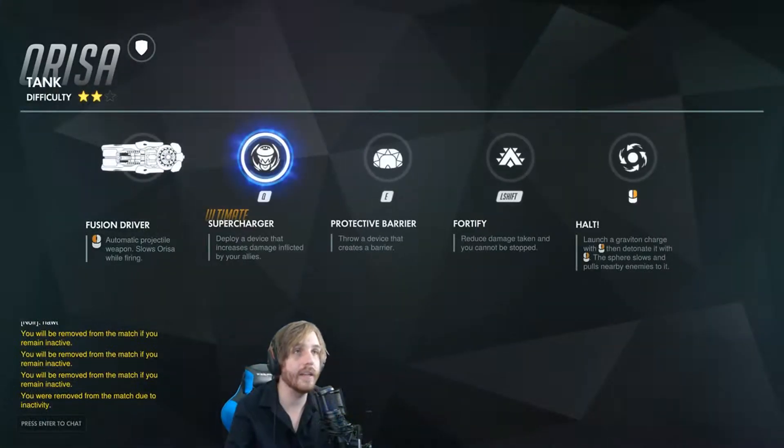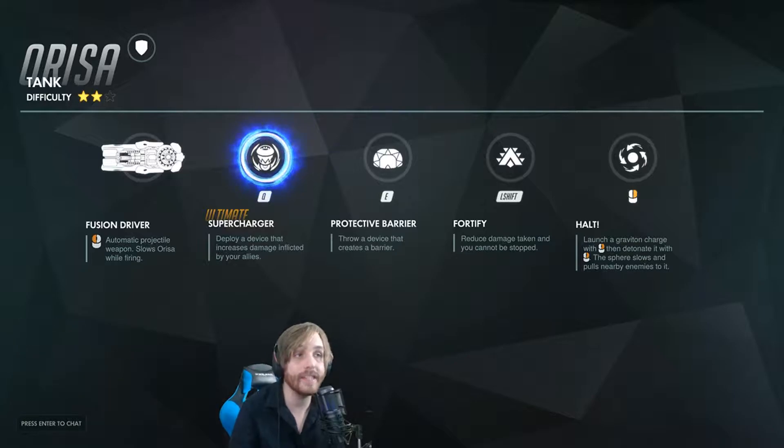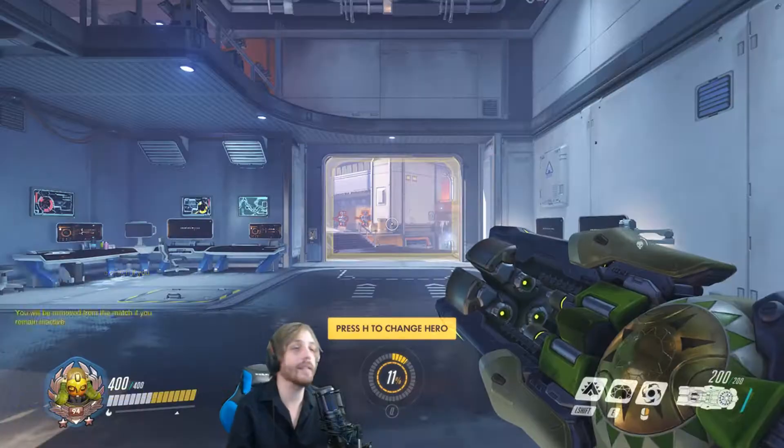Let's quickly read off her abilities. Her weapon is the fusion driver - it's an automatic projectile weapon that slows Orisa while firing. Her ultimate, Q, is supercharger: deploy a device that increases damage inflicted by your allies. E is protective barrier: throw a device that creates a barrier. Left shift is fortify: reduce damage taken and you cannot be stopped. Right click is halt: launch a graviton charge, then detonate it with right click - the sphere slows and pulls nearby enemies into it.